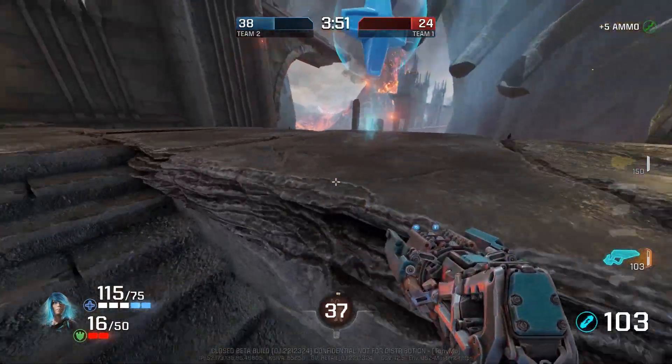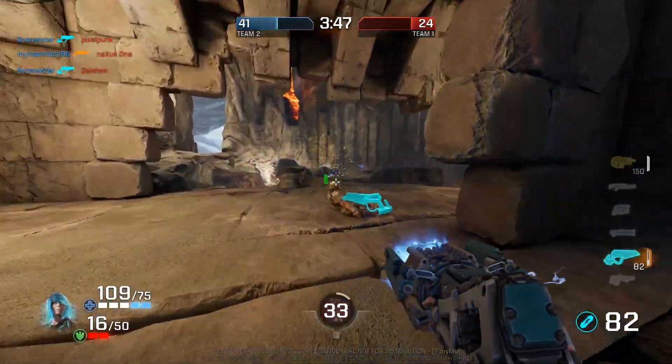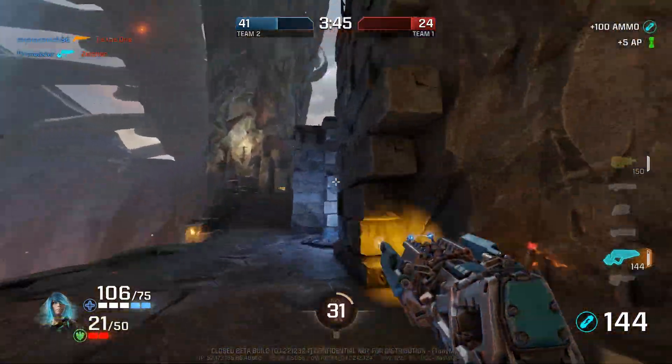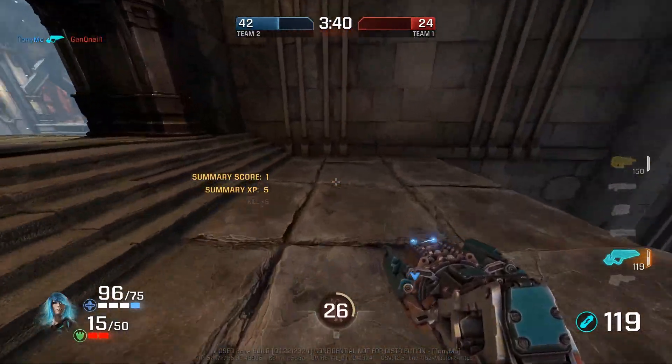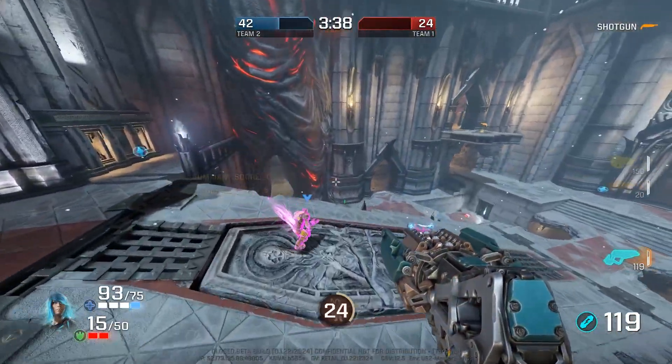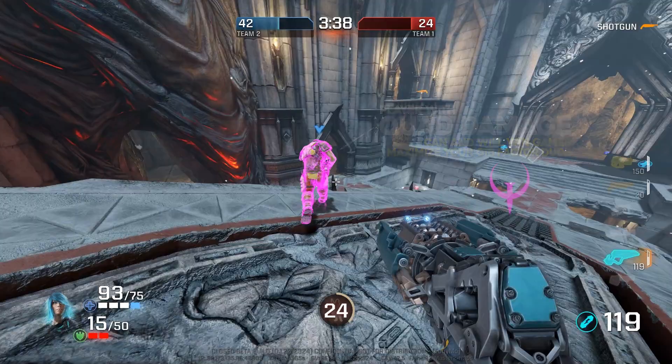There is one other very important pickup on the map and that is quad damage. Quad damage sits at a 120-second cooldown, but it doesn't really matter for you to count it yourself, because you're going to get an announcer callout when quad damage is 15 seconds away from spawning. At that point everybody's going to pull toward quad damage and start hunting for it. So for quad damage, you don't have to worry about counting the timer — just let the game announcer do that for you.